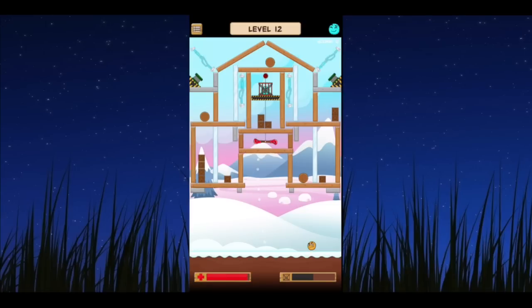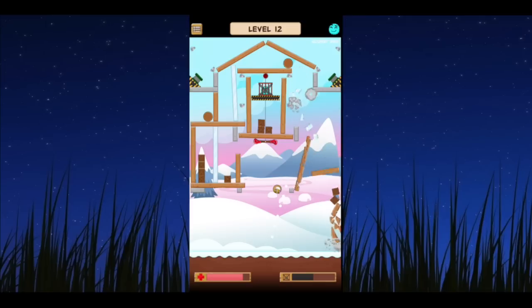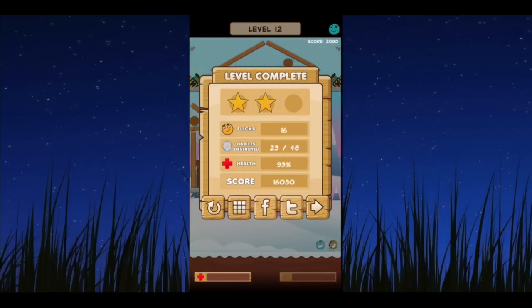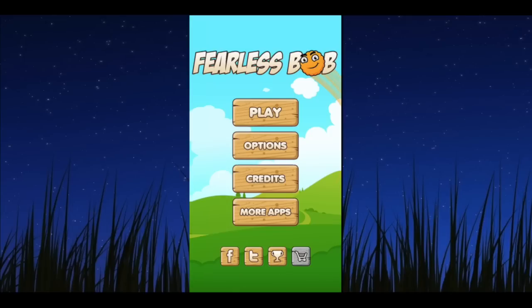The puzzles get harder as you go on. There are six different game area environments as you can see. In the top right you can see the little character of Bob's friend you're trying to release from the cage. Notice there are also electrical zappers that do more damage to Bob — it gets harder as you go. Top left, you can tap on the menu to go back to the home screen. You can share completions through Facebook and Twitter. That is Fearless Bob — you can download this iOS Universal app in iTunes for free. Until next time, Crazy Mike from CrazyMikesApps.com saying see ya!